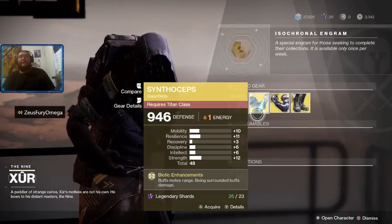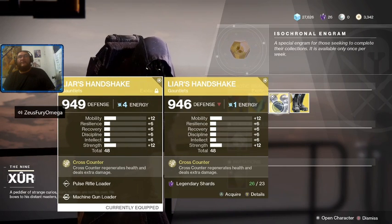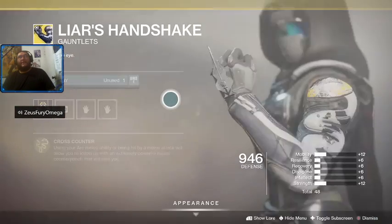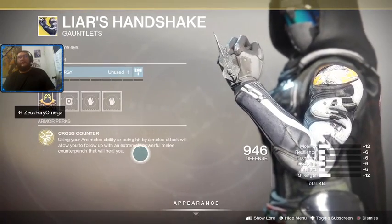We have the Synthoceps for the Titan — that's what I'm currently using, same stats across the board because I pull it out of collections. And we've got Liar's Handshake gauntlets for the Hunter class — everybody knows Cross Counter.